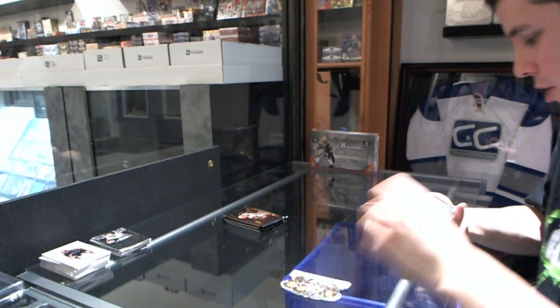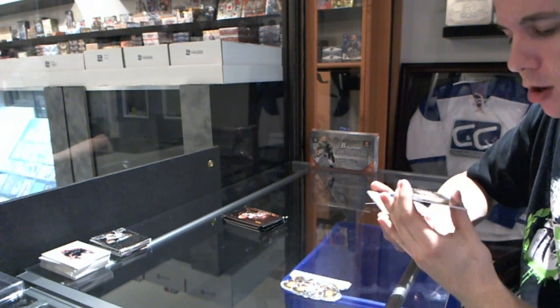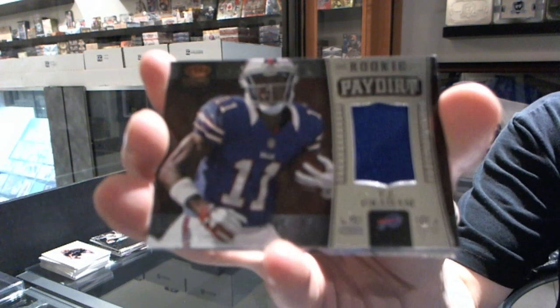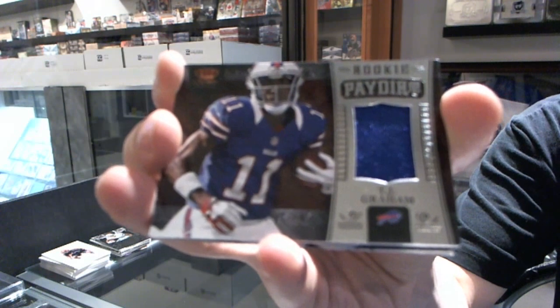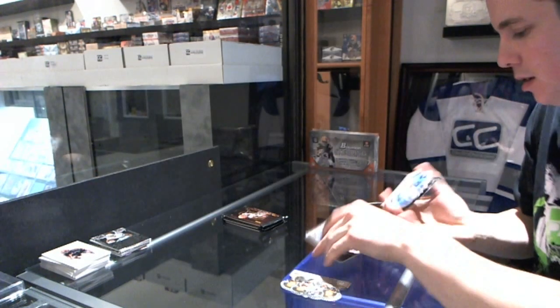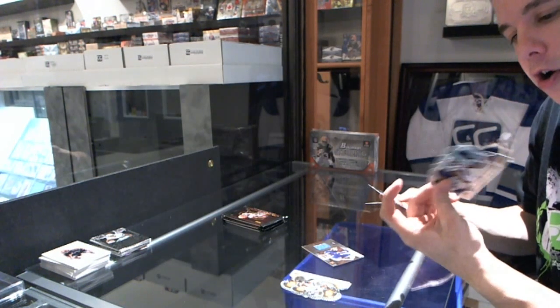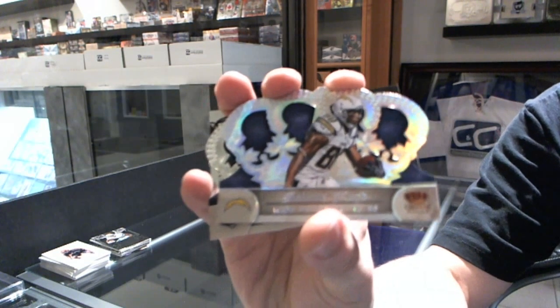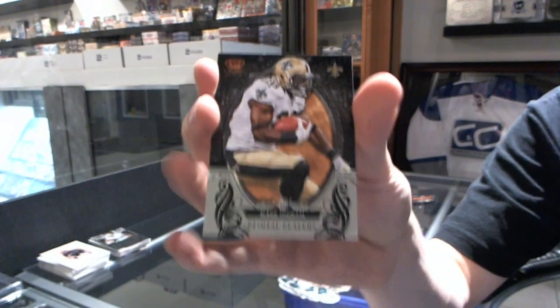Alright, we start with a rookie Paydirt Jersey, number to 149 for the Bills, TJ Graham. We've got a silver, number to 149 for the Chargers, Malcolm Floyd. And a pivotal player for the Saints, Mark Ingram.